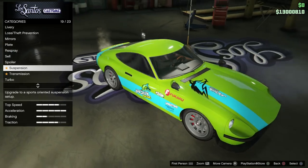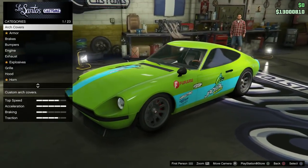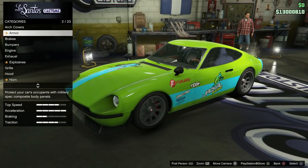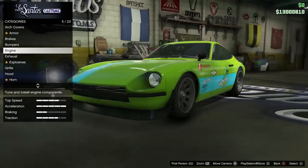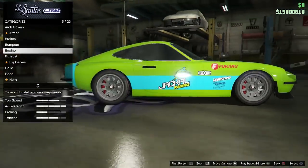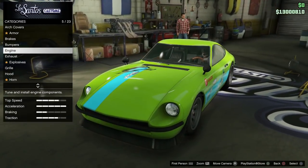There are also the standard performance upgrades: suspension, transmission, turbo, wheels, windows, armor, brakes, and engine upgrades for the Karin 190Z. Overall, there's a ton of customization and mod options for this awesome new sports classic.